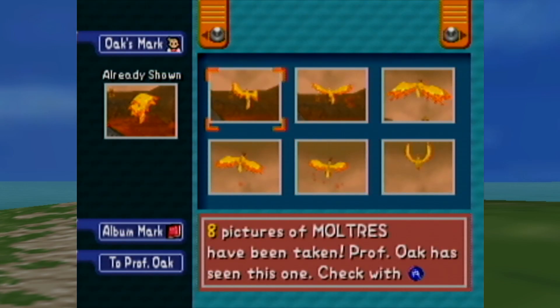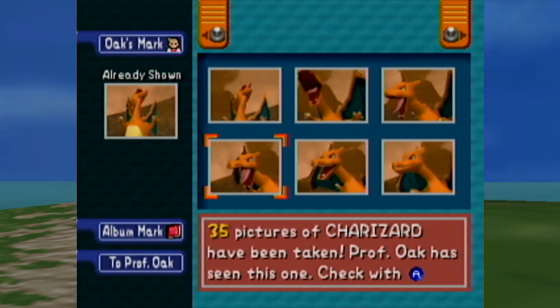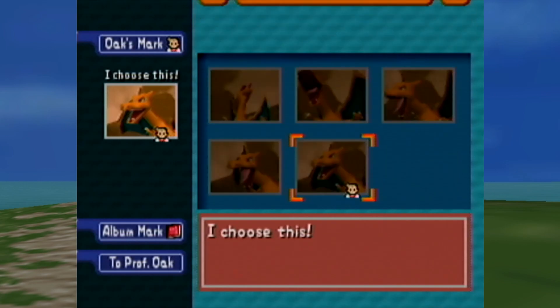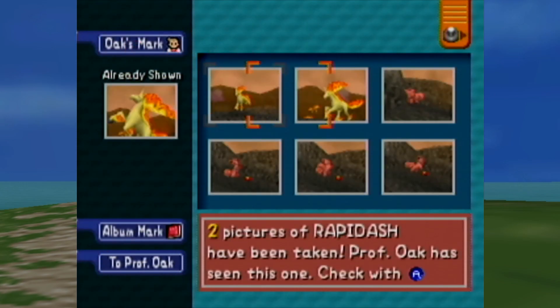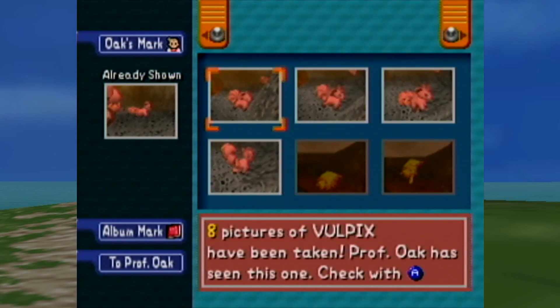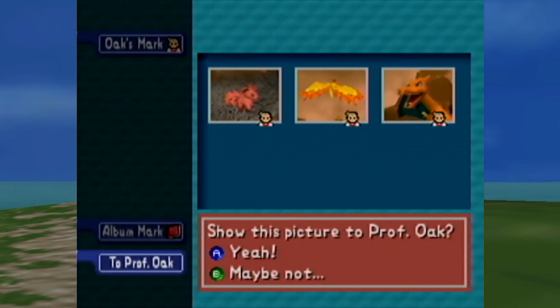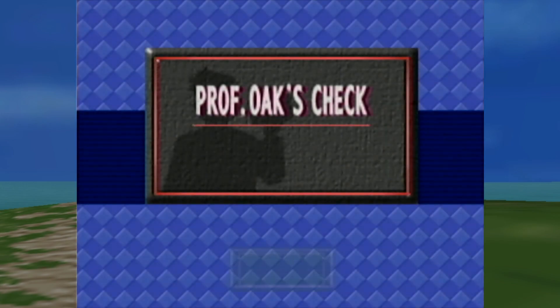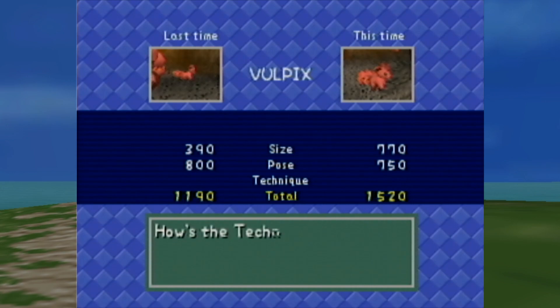That one would have been cool if it was centered. I'm going to see what he says about that one. That's just a profile picture for Charizard. That's all I got with this too — I might as well give a couple of these a try. That is probably going to be a significantly better picture for Vulpix. Yes! We just need 500 points, like come on. Wow, worst size — amazing.